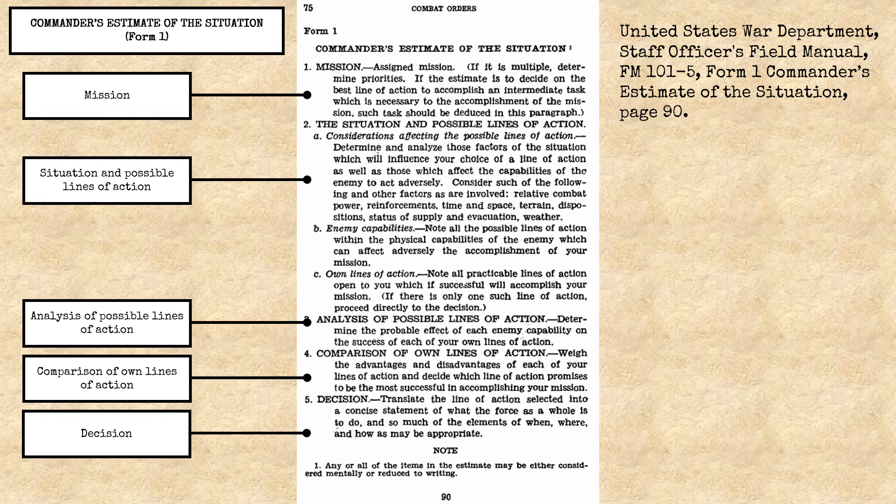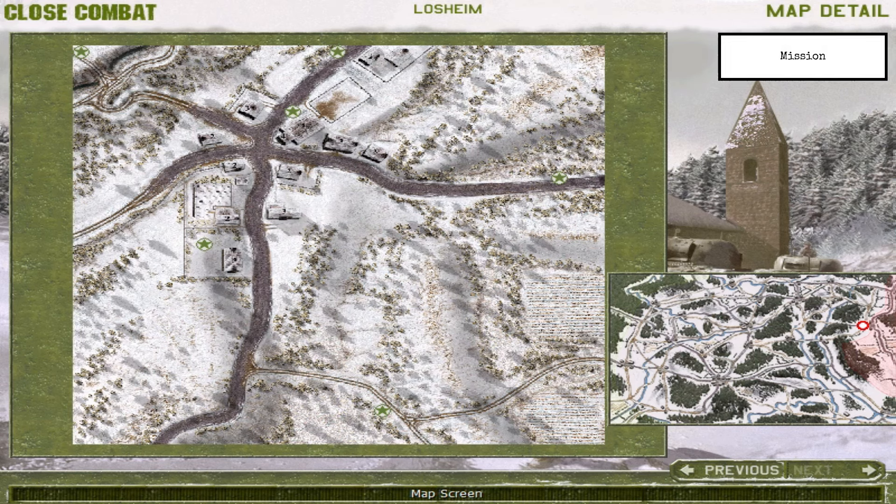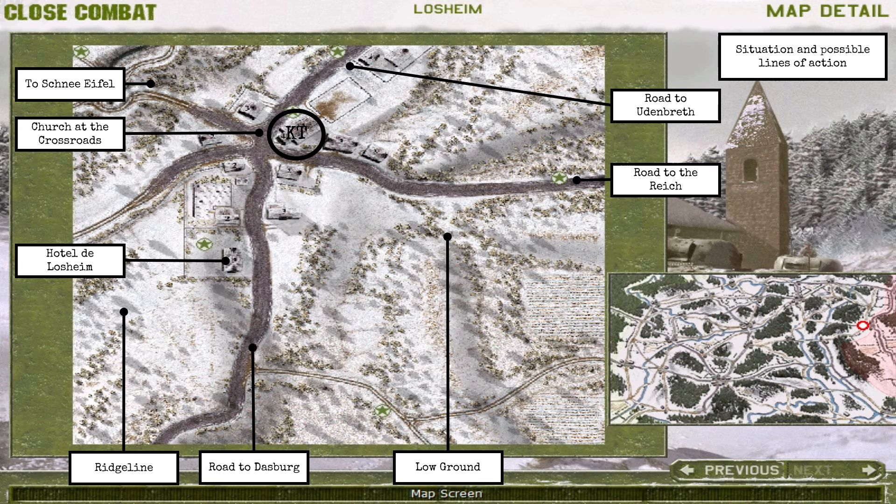Let's look at the map and conduct a commander's estimate of the situation. Our mission is to guard against an enemy advance through Losheim. The village sits at a crossroads atop a ridgeline, with the road to Udenbreth to the north, Schnee Eifel to the northwest, Dusberg to the south, and the Reich to the east. Prominent buildings include the church and the Hotel de Losheim. East of the village, the ground drops away sharply. The area consists of light woods and open fields. Line of sight falls away, and observation east of the village is quite limited, even from the multi-storey buildings. The buildings provide good cover and excellent concealment; however, the terrain also provides cover and concealment to an attacker right up to the eastern fringes of the village. There are no notable obstacles to mounted or dismounted movement, so an attack can come from any direction.